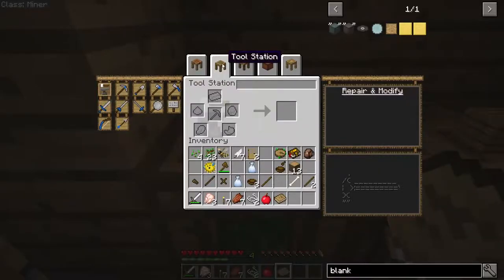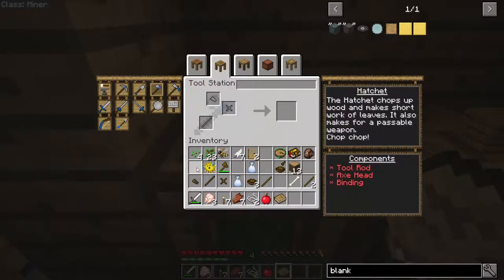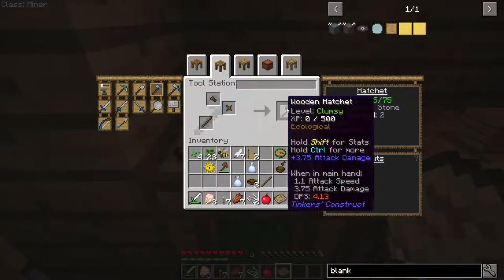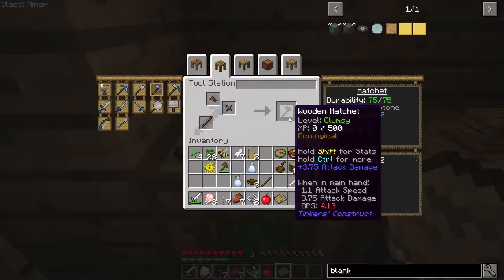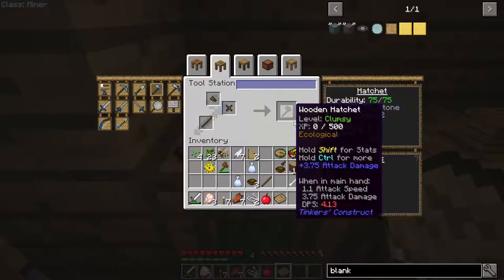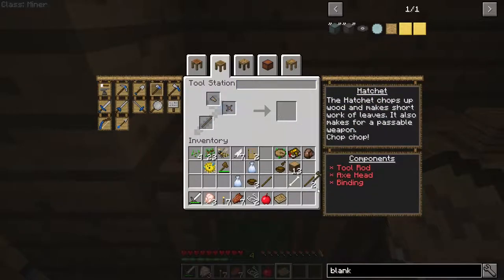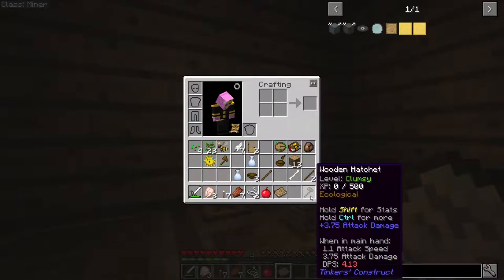Lastly, I'm going to come to the tool station, this tab up here. And I'm going to select hatchet and put in all the different parts. In this modpack, you can hold shift and left-click to do that quickly. So there you go. With all those parts together, I can create a wooden hatchet. If I wanted to be fancy with it, I could name it something up here, but I'm going to leave it just as a wooden hatchet. And with that, I have made a Tinker's Construct wooden hatchet.